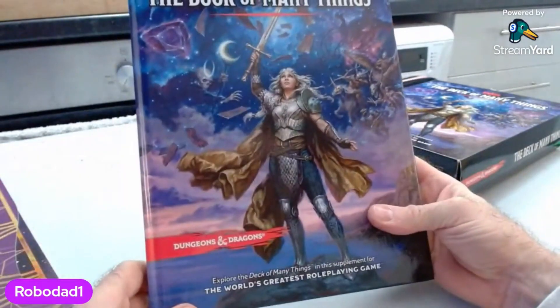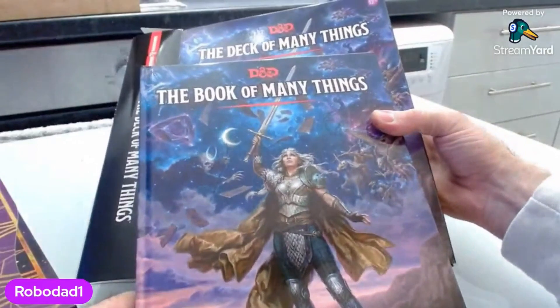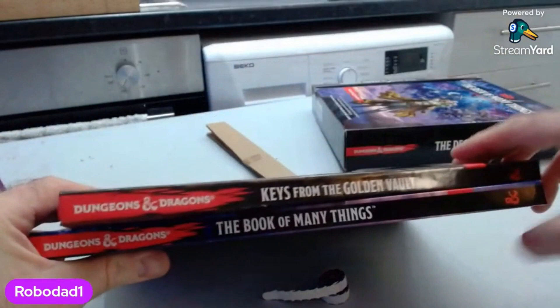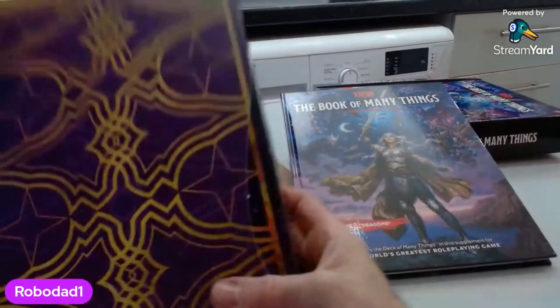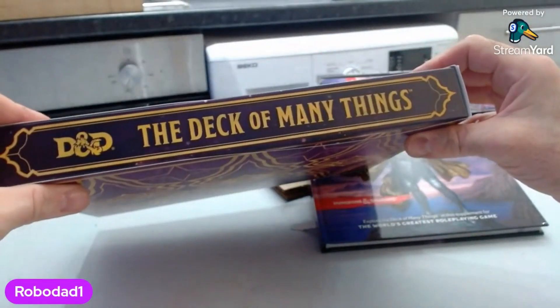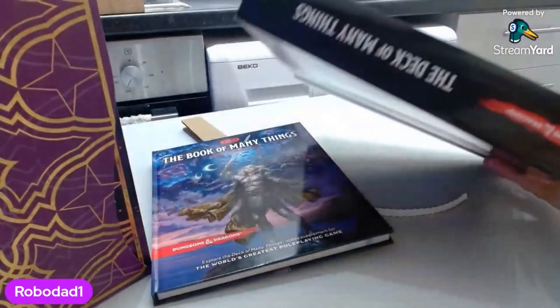The box looks lovely. It was pointed out to me that it says 'The Deck of Many Things' on the cover of the box, and then 'The Book of Many Things' inside. Just to pull another book off — it's pretty standard size. And along with this, we get this. That will look nice on my shelf. I guess that's the idea that you don't store it in the slipcover — well, it's now a ripped box.